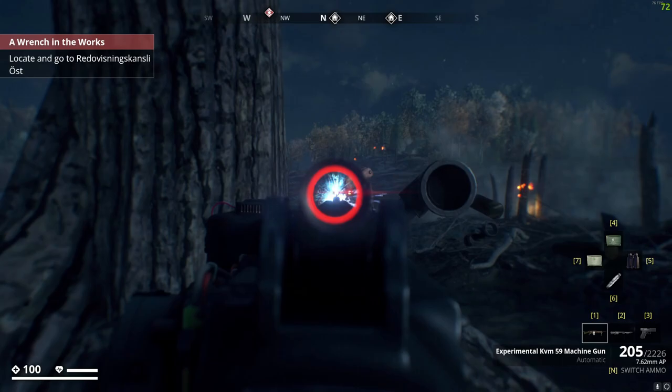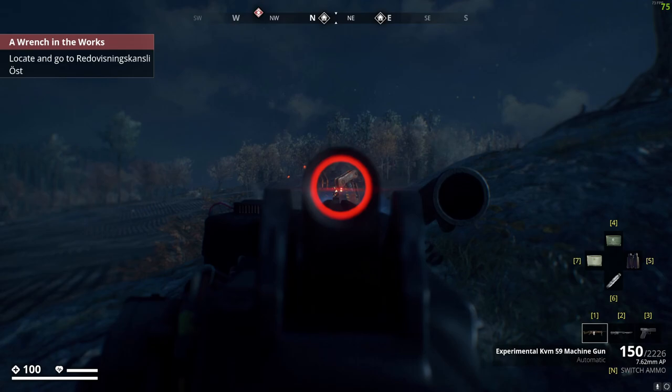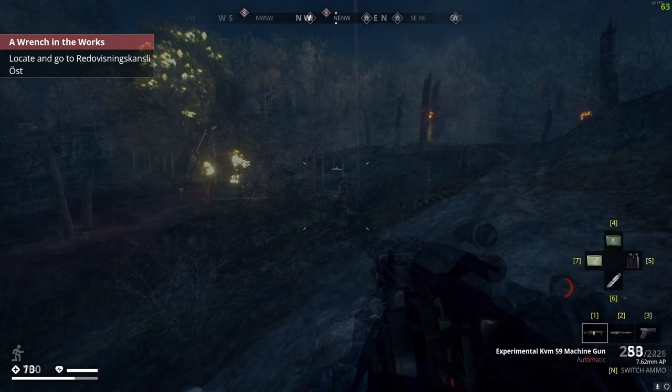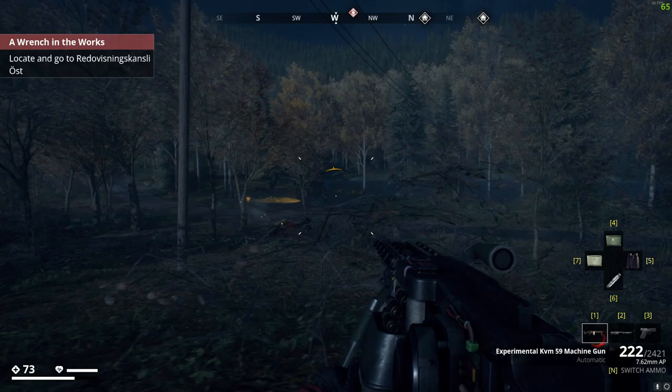You can see I'm using armor piercing on the KVM-59 - fantastic weapon. You have to learn the KVM-59 and understand that you can't fight anybody too terribly close because the electrical arcing AOE effect will zap you. When facing runners and hunters that want to close in, you have to save some of your stamina bar to sprint and extend that range between you and the bad guys. Fantastic weapon.